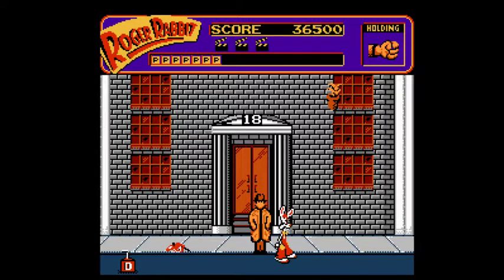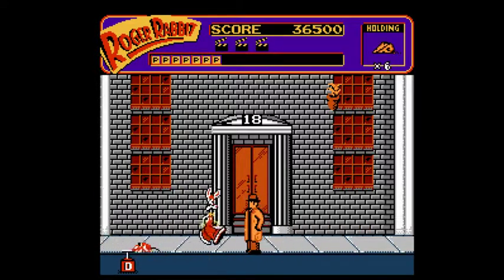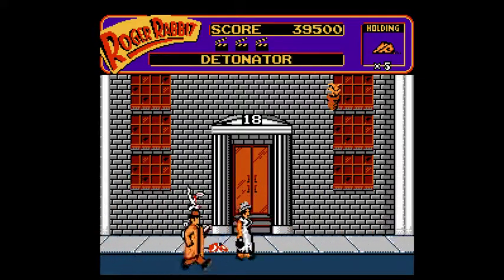Speak of the devil - that would be deadly rats. And it's guarding the detonator to my dynamite. Pull out the cheese, carefully place it, get the detonator. Now I'm a terrorist - I have a bomb.